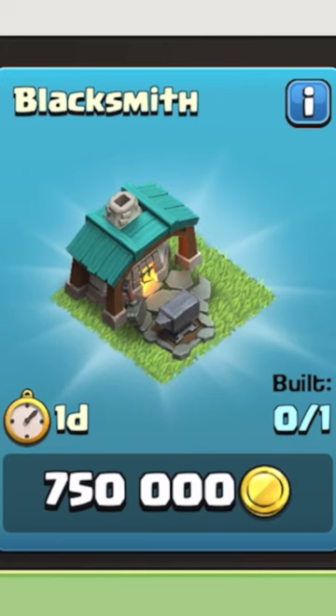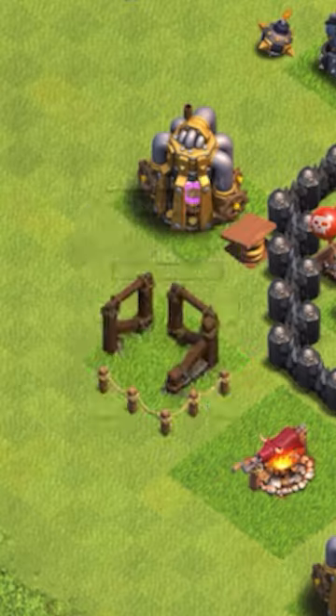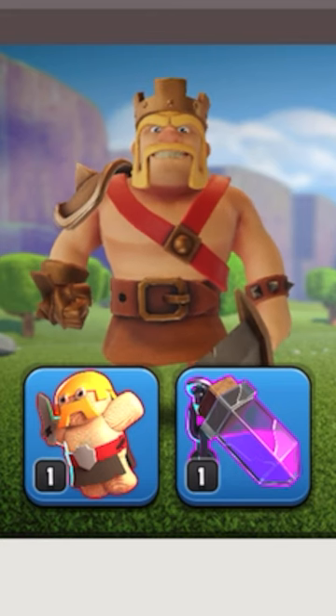But forget all of that — the new blacksmith building unlocks at Town Hall 8, and it's the one stop shop for everything hero equipment. Basically, your hero abilities, now called equipment,